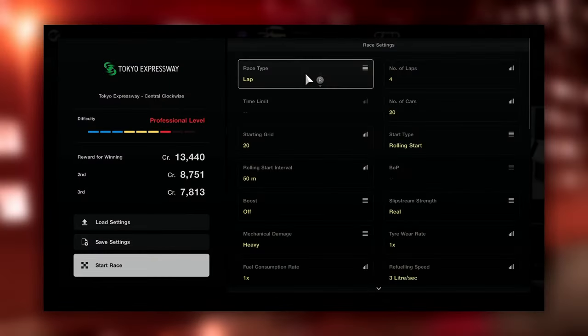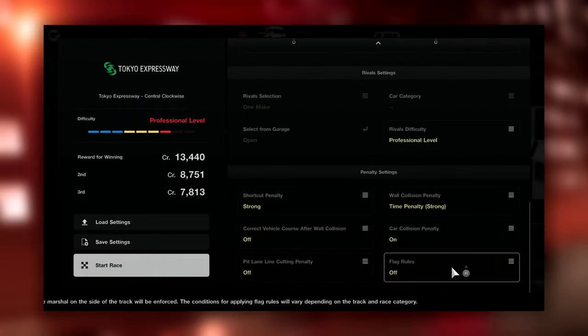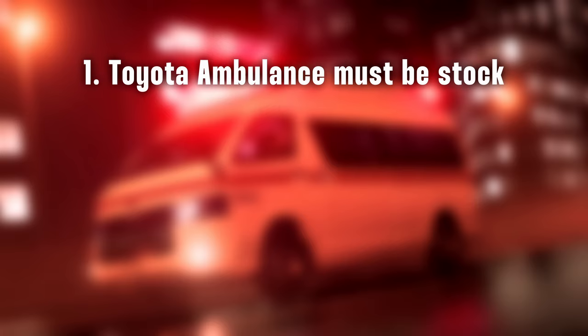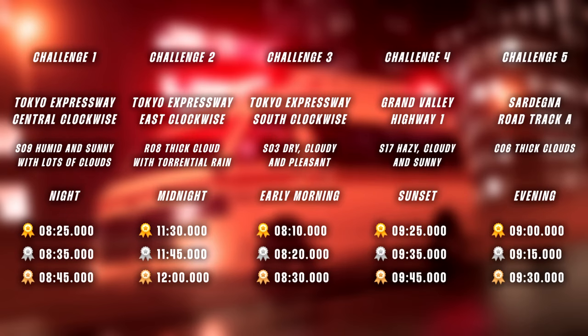Now let's run through the settings and rules once again so you can easily check whether you've done everything correctly. Here are all the custom race settings — make sure you put them exactly as they are here, otherwise your results won't count. Also don't forget to save the settings so you don't have to put them all in for each challenge. Rule 1: your Toyota Ambulance must be stock. Rule 2: during the race you have to drive through the pits once — no tire change or refueling required — and you're not allowed to do it on the very final lap. Challenge 3 is an exception; there you can do it on any lap. Here is the breakdown of individual track, laps, time of day, and weather settings for each challenge together with gold, silver, and bronze times.